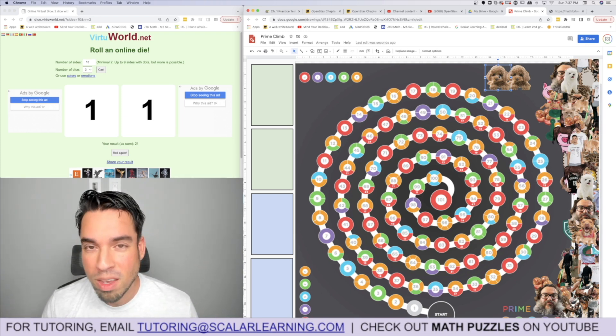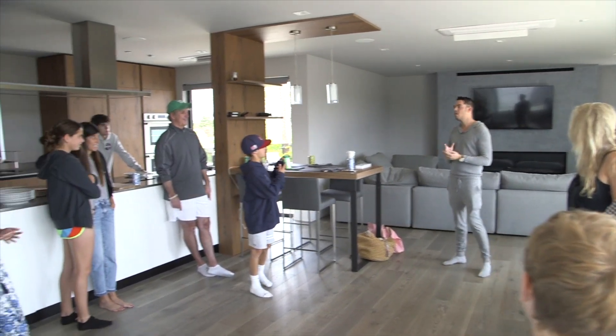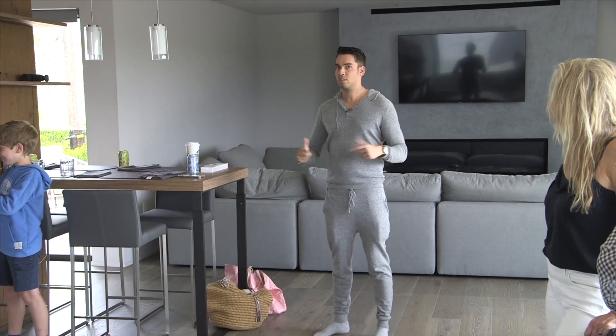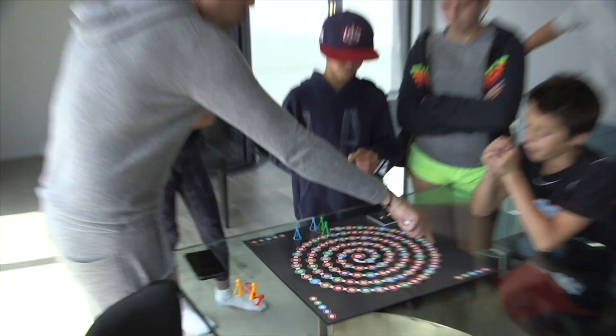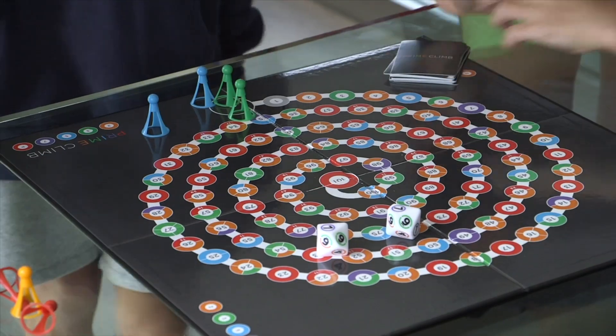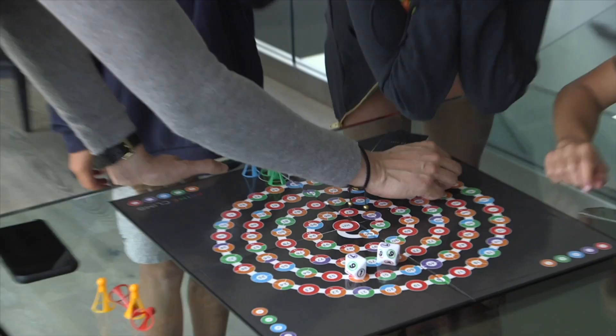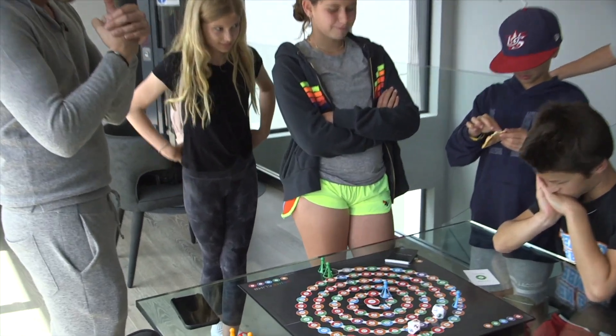Welcome to the first-ever Scalar Learning Prime Climb tournament! We thought about doing this almost a year ago — I hope it's fun for everybody, and if it is we'll do more. Third place wins a $25 Apple gift card, second place a $50 Apple gift card, and first place wins an Apple Watch. The main rules: addition, subtraction, division, or multiplication in unique combinations to get both pieces to 101. Landing on red earns a prime card — mostly good, but some are bad.